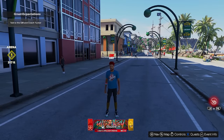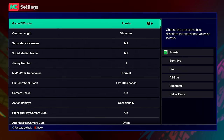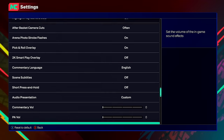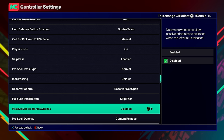First we have to go over some important things - you're not going to want to skip this, especially this setting right here. A lot of people leave this on and don't know that there is a setting making the game dribble for you. If you go to controller settings and scroll down, there is something called passive dribble hand switches. For whatever reason this is automatically enabled, so make sure to disable it.